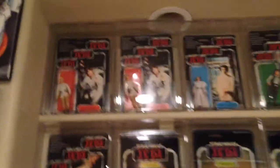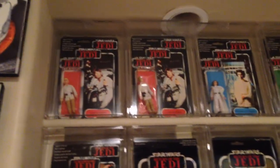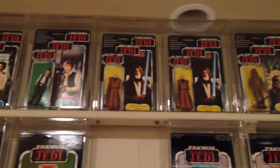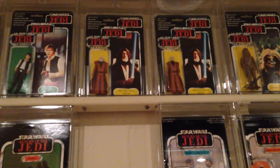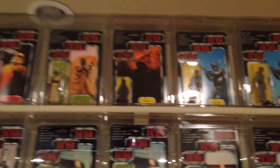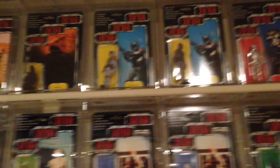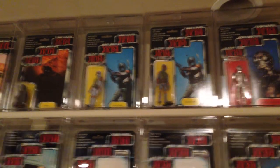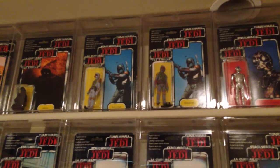First is Luke Skywalker — I collected blonde and brown hair. Then Princess Leia, Han Solo, Ben Kenobi with both different hair colors, white and gray. Chewbacca, Darth Vader, Stormtrooper, Tusken Raider, Jawa, and of course my most favorite, Boba Fett — you've got the European colored version and the Kenner version.